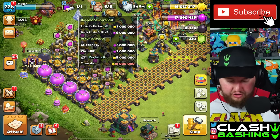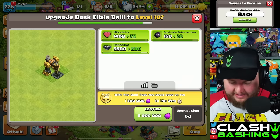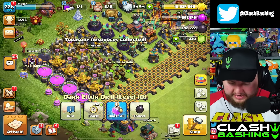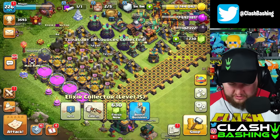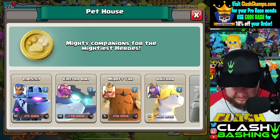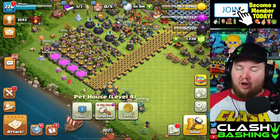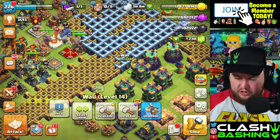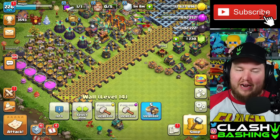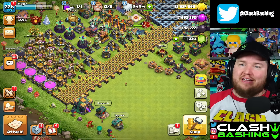On the town hall 14, all that's left are the collectors, drills, gold mines, and walls, so we're going to be a little lazy today. We'll upgrade some collectors, mines, and drills. We don't have enough to upgrade a pet — the only one we really need up is the Yak, so we'll call it a day there. We're slacking on the 14, honestly — all these accounts are almost done. We really need to focus on the 12 and then move on. Don't forget to check out the sponsor, the Amazon App Store — links in the description. Keep on clash bashing!